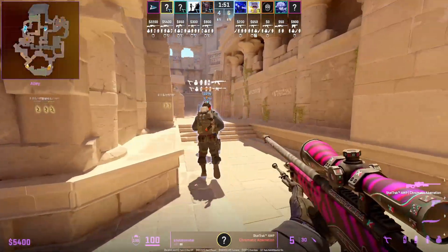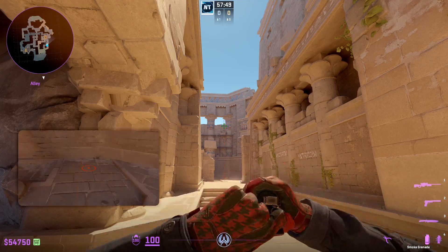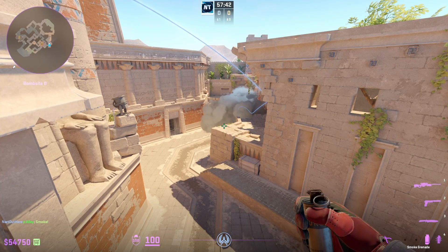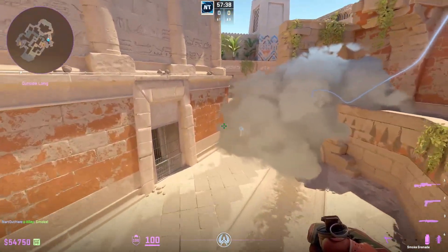Here is an insane B main smoke to push at the start of the round that requires an off angle where you scope at this part, then you're going to W jump throw. What's insane about this smoke is that it lands right here on the middle of this ledge and it's going to fully extend covering both the right and left side leaving no gaps.